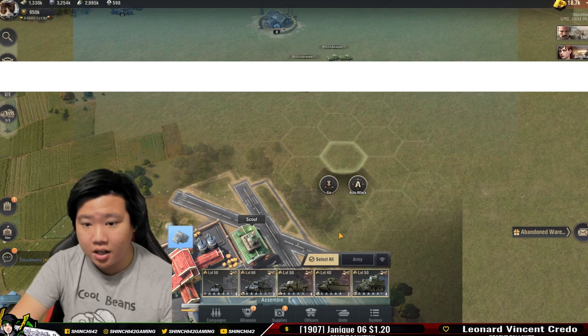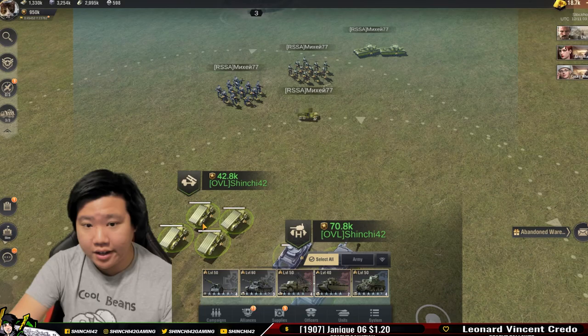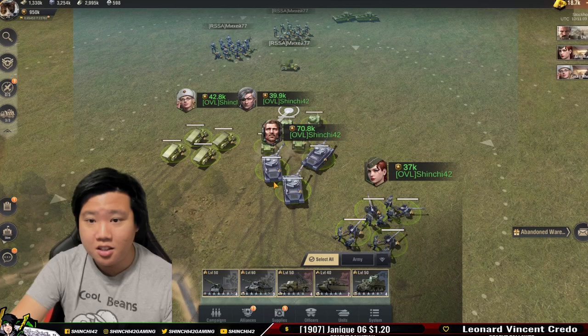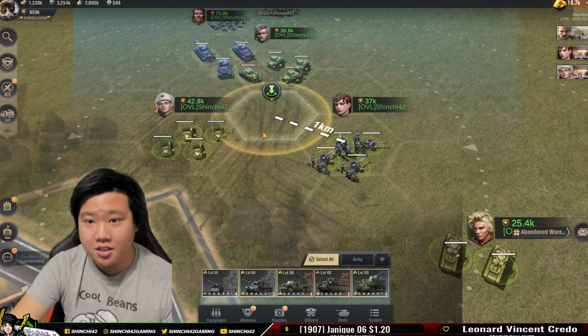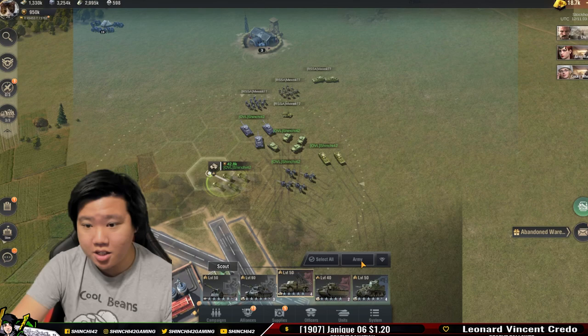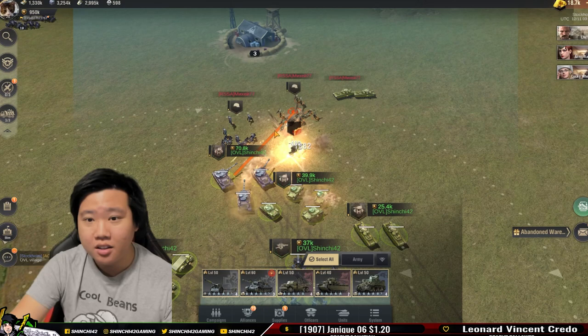Now we're going to move over here. If you see these type of rocket launchers, this should be your first target because they're relatively weak. What I like is you can change your formation — see how it's squeezing in. Let's put all the tanks up front. This has an AOE, this one has a range as you can see from the circle. Make sure your units are within range before you attack — select all and blast it off.